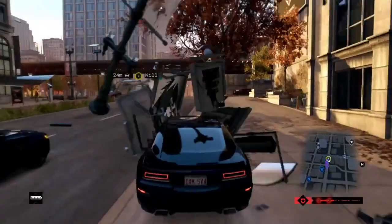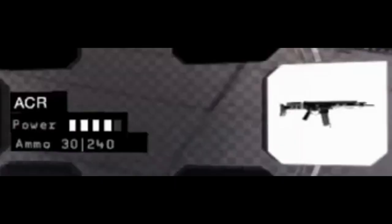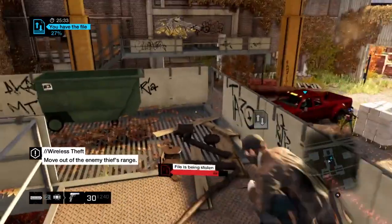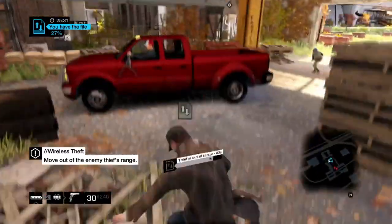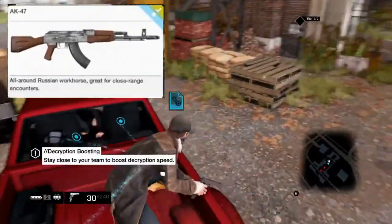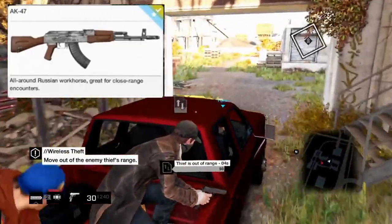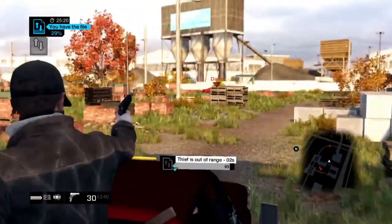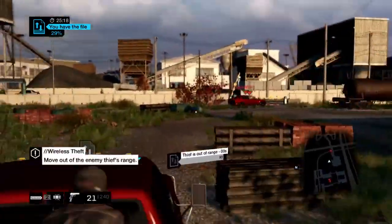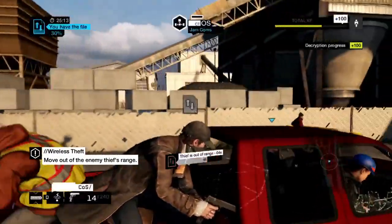Moving on to the assault rifles. First we have the ACR — looking at the power rating it has 4 bars out of 5, so this weapon is going to be insanely powerful. Next up we have the AK-47, which we got to see at the gunsmith. It says 'all-around Russian workhorse, great for close range encounters.' In any game, AK-47s have always been really awesome and powerful weapons, even at long range sometimes.